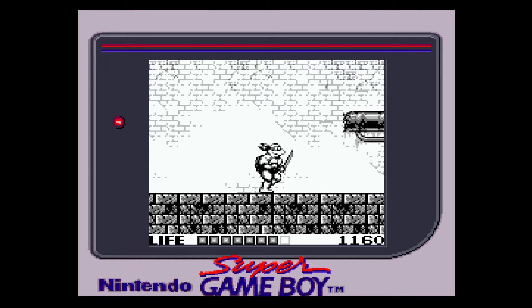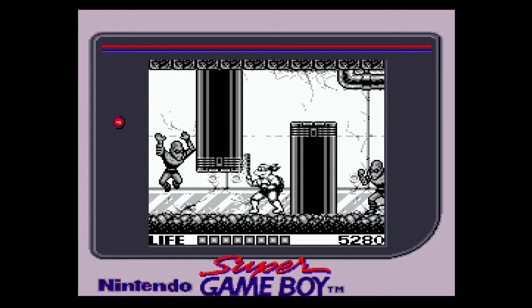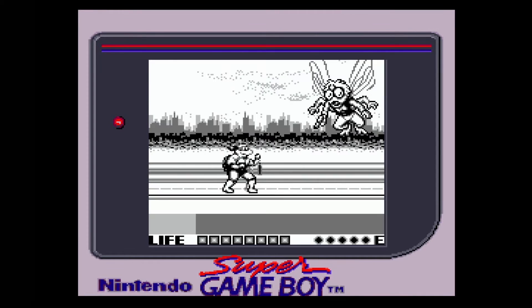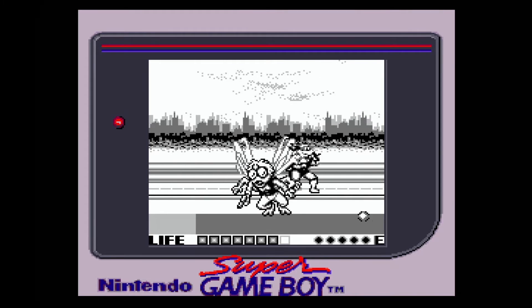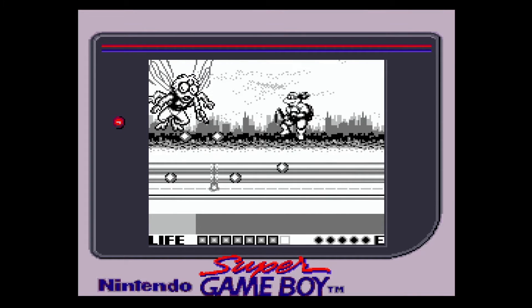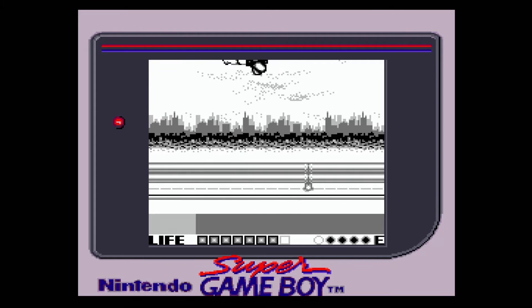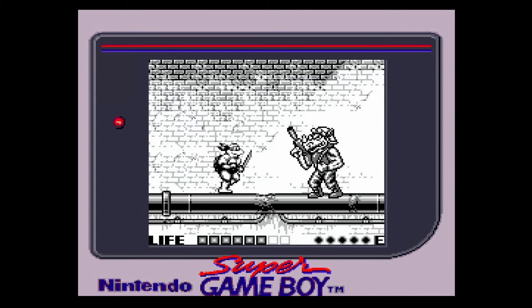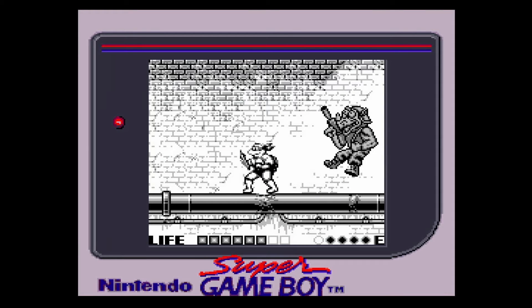There are five stages that all feel like they've been ripped directly from the show. At the end of each, you'll fight a boss, and all your favorites are here: Bebop, Rocksteady, Baxter Stockman, Shredder, and even Krang. It's great to have these bosses represented in the game, but they all have a pattern, and once you figure it out, they're very easy to beat.